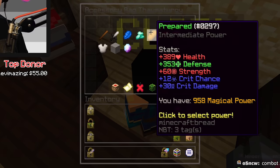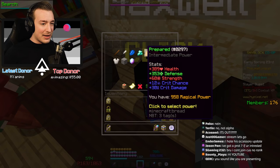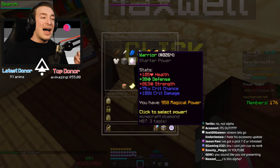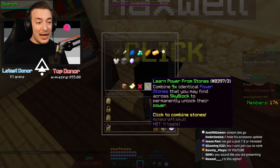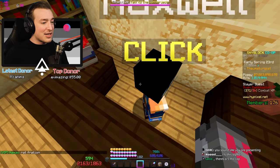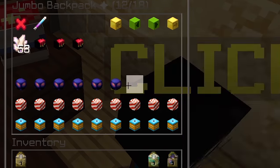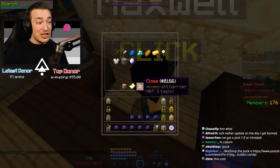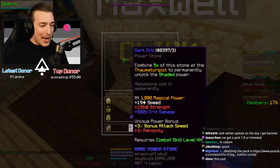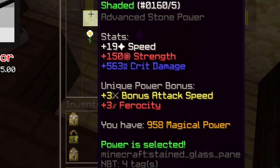You speak with Maxwell now and you can choose preset reforges for your accessory bag. I'm pretty sure they get stronger depending on how much magical power you have, and you unlock them based on your combat level. But you can also learn power from reforge stones — so say if I pull out nine of these dark orbs from my backpack, I can go in and learn the Shaded power. I've now unlocked it.